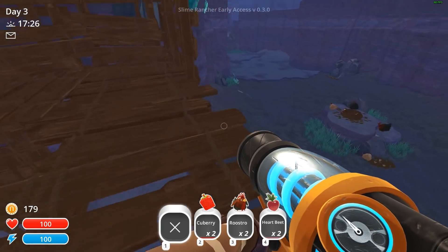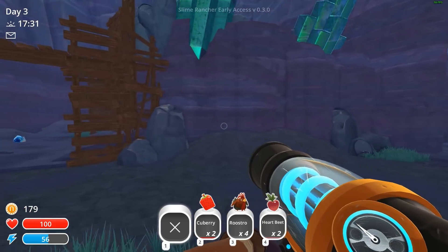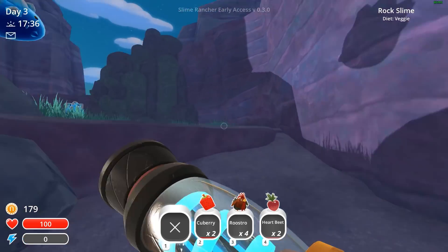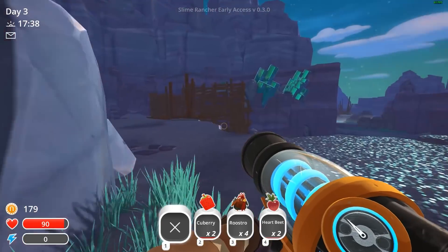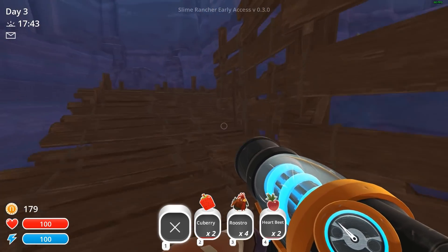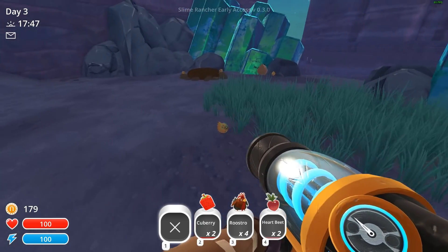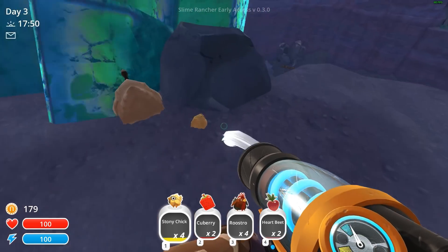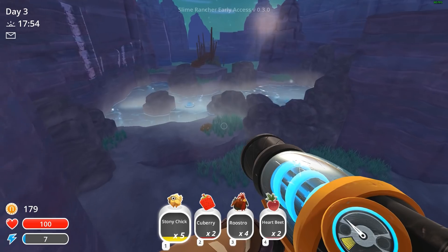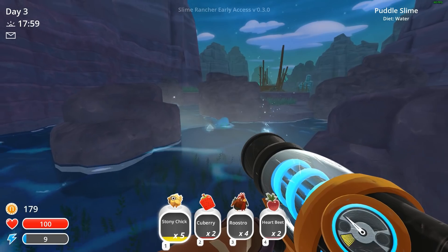There are chickens down there. Let's go up on the rock. I haven't seen any radiation yet — I don't know if they're a nighttime creature or what, but I would like to get those radiation slimes going. This is like chicken heaven. I'm feeling like the lucky slimes might eat those. Look at the puddle slimes — they look like a doe.